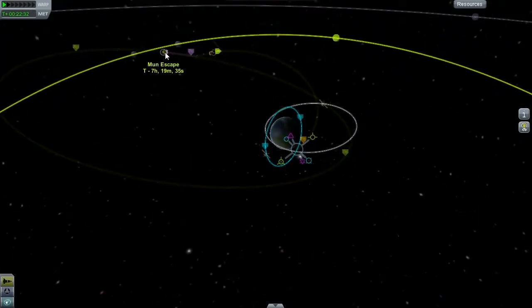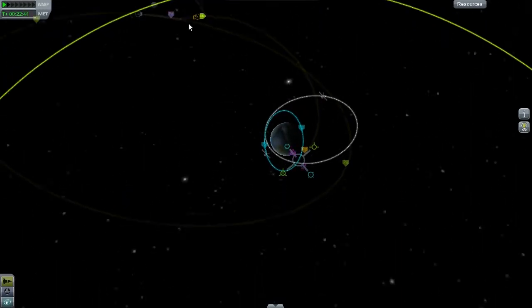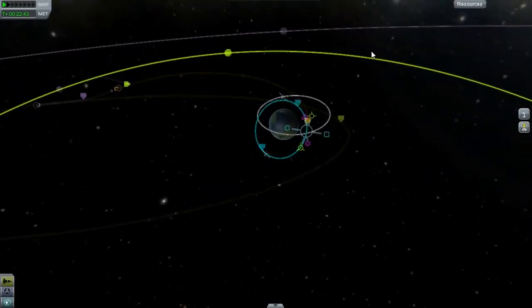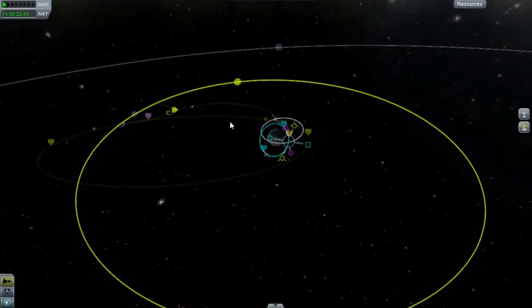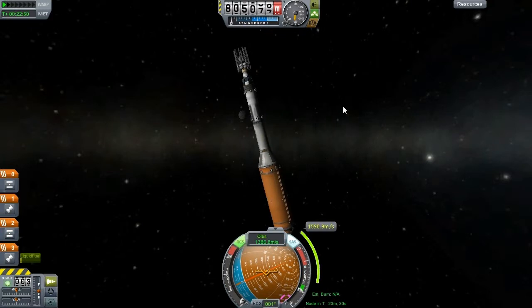Brilliant! So that section there — when I hit there I encounter the moon, and when I hit there I escape the moon. So it's during those two times I need to basically start doing moon things. There are more precise ways of doing it, but what I tend to do is just mess around with these buttons until I happen to line up with the moon. And that worked.